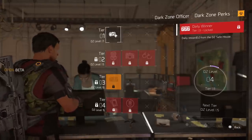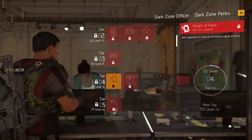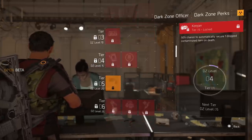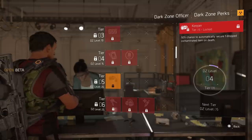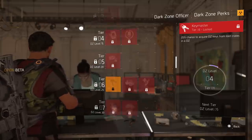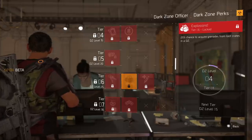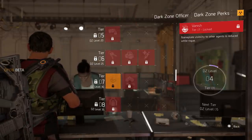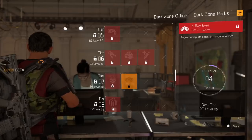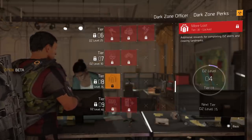At DZ level 10 you have Daily Winner — daily rewards from the DZ safe house. At tier four, DZ level 15, you have Sleight of Hand (10% reduction in time to complete rogue actions) and Bounce Back (rogue timer reduced by 10%). At DZ level 20 you have Keeper — 50% chance to automatically secure one dropped contaminated item on death, which is really nice. At tier six, DZ level 25, there's Key Master (25% chance to acquire DZ keys from loot crates), plus perks for acquiring grenades or armor kits.